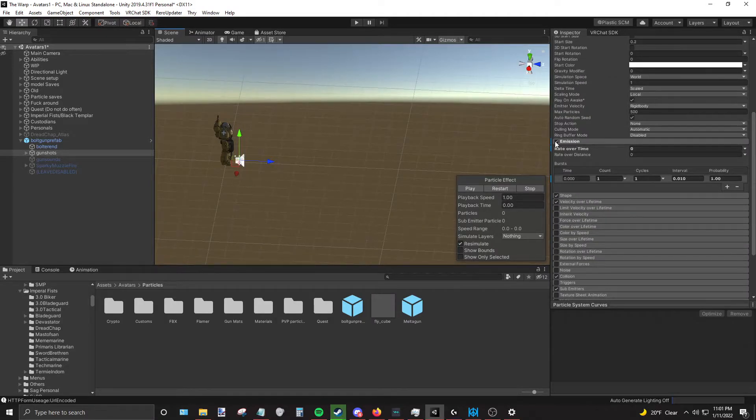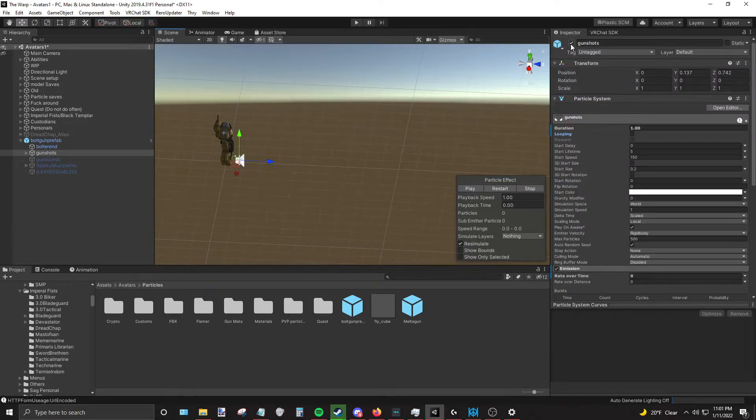Instead of turning emissions on and off with a gesture-based animation, just turn the particle system off entirely. That way, every time you press the trigger it fires, and every time you let go the bullet disappears. This stops people from spamming or abusing it — it essentially stops cheating. You can crank it up all you want, but you can only hold the trigger down once to try to hit someone from afar.